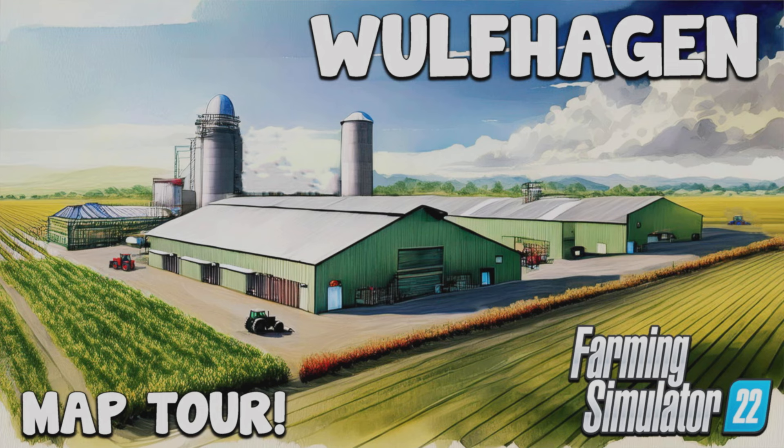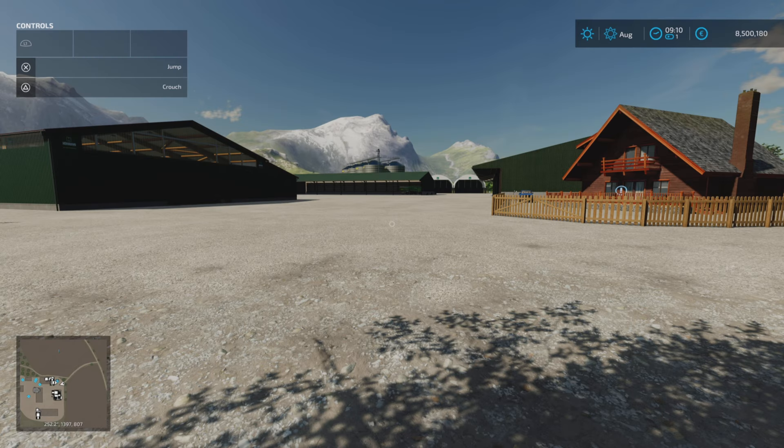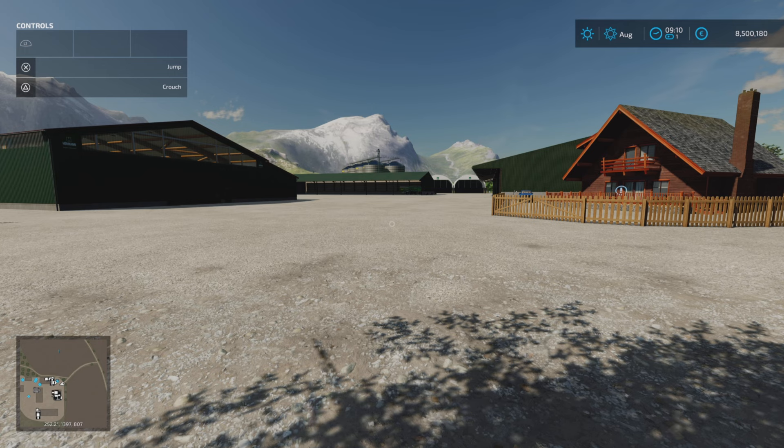Welcome to this look at a new-ish mod map for Farming Simulator 22, with me, Mr Seely P. Ladies and gentlemen, you find me here on Wolfhagen. This is a new mod map out by AEMaping, 172.69 megabytes download. This is one of four maps that came out the other day, and one of two that came out from AEMaping.